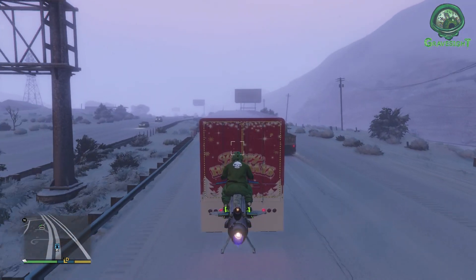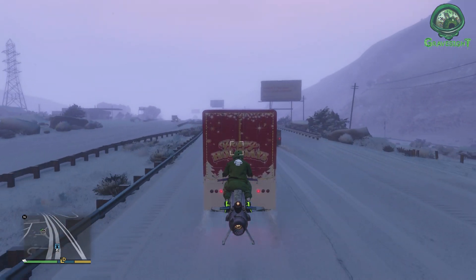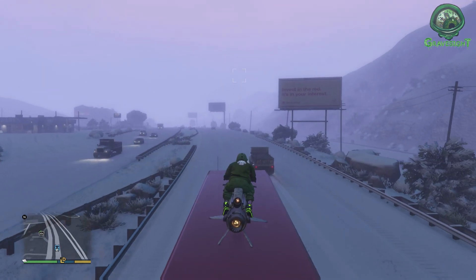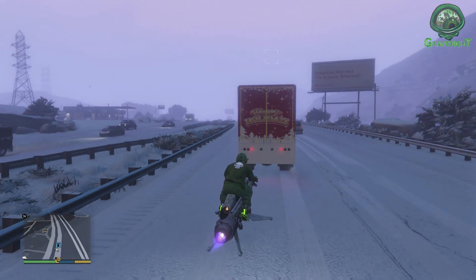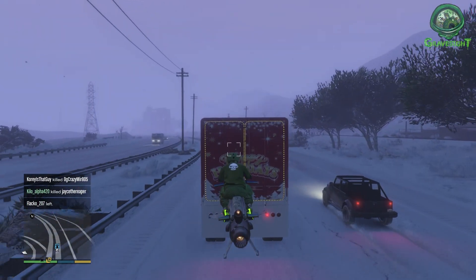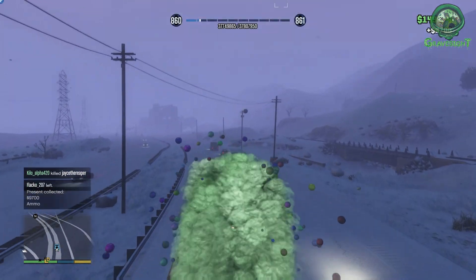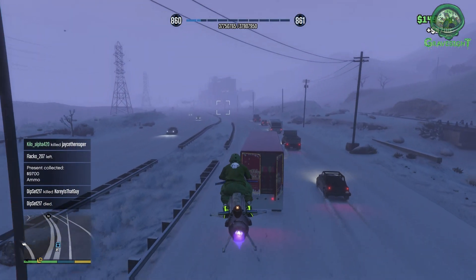The Mark II Oppressor is going to be one of the best vehicles to do this with, to where we're actually going to be able to go AFK inside of the back of the hauler and collect all of our presents. There's going to be some festive sweaters — like the E.Cola festive sweater and the Sprunk festive sweater — and on top of that we're going to be getting money, snacks, and RP. So you guys can potentially be doing this AFK.